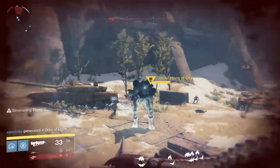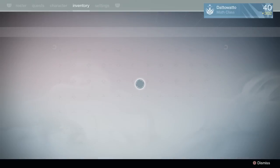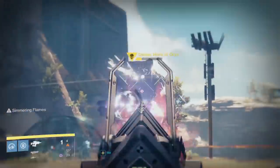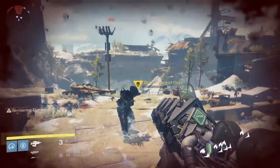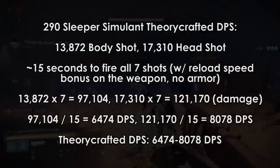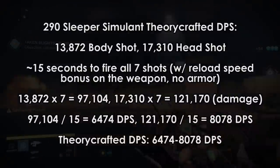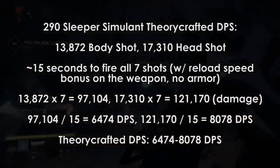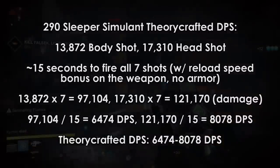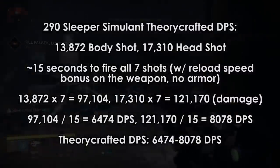The fusion rifle ammo bonus on a piece of armor did not give me more than 7 shots, so I assume 7 shots is the most you can hold. Obviously the immediate comparison is going to be to a rocket launcher, so I tried to do a quick test to see how the weapons stacked up. Sleeper Simulant does 13,872 damage per shot to the body, 17,310 to the head at 290 attack. It takes about 15 seconds to fire off 7 shots with no reload speed bonuses, so 7 shots multiplied by the damage per shot divided by the time gives us a range of about 6,500 to 8,000 DPS for single target depending on crits — that's 97,107 to 121,170 damage in 15 seconds.